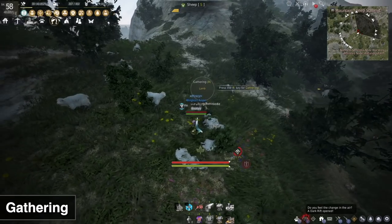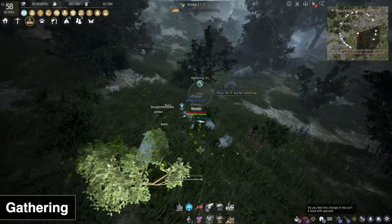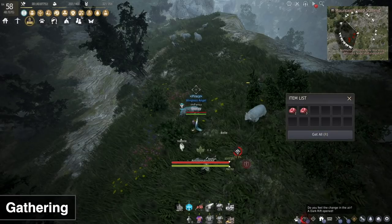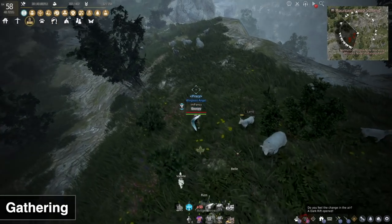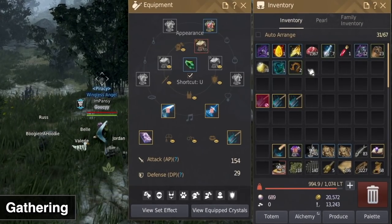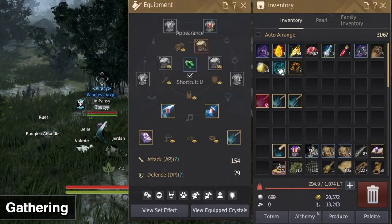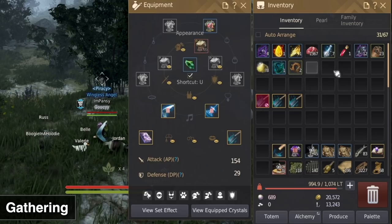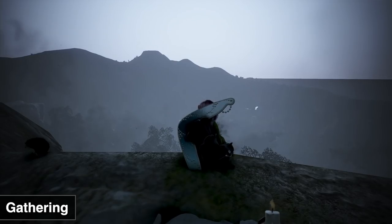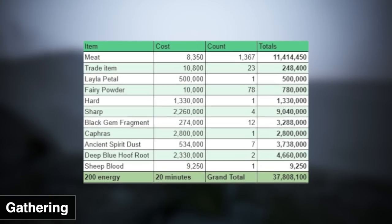We're just about done with the 200 energy. Majority of the player base does play with Comasyl Blessing — it's just a natural part of the game. And that's it — 200 energy done. I got a bit lucky with the RNG because I got all these Hard Sharps, Kafrases, and stuff. I'll break down the pricing of each item and the total. From 20 minutes of gathering using 200 energy, I made 37.8 mil — this is before market tax.